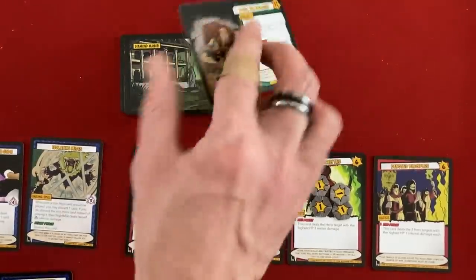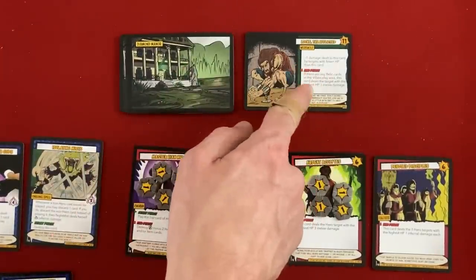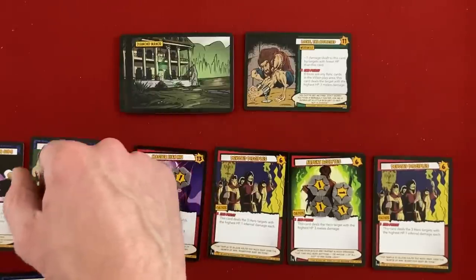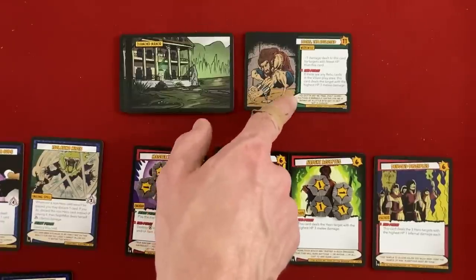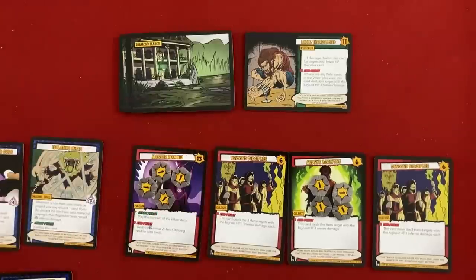The environment card is Locke the Afflicted — a werewolf with 11 life. Minus one damage dealt to this card by targets with fewer hit points than him. End phase: if there are any relic cards in the villain play area, this card deals the target with the highest hit points three melee damage. Since Setback just buried all the relics, there aren't any in the villain area right now, so Locke doesn't attack.